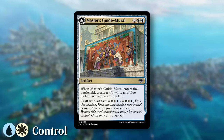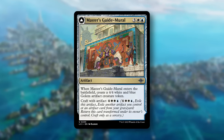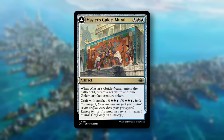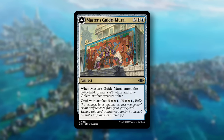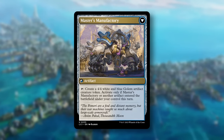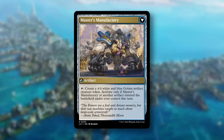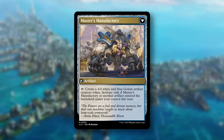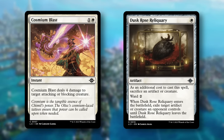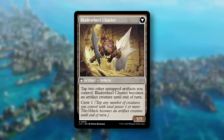Next up is Blue-White Artifact Control, and its signpost uncommon, Master's Guide Mural. For 3 White-Blue, we get an artifact. When it enters the battlefield, create a 4/4 White and Blue Golem Artifact Creature Token. Then we can craft it with another artifact for 7 mana, and it flips into an artifact that we can tap to create a 4/4 White and Blue Golem Artifact Creature Token, only if this or another artifact entered the battlefield under our control this turn. Use cheap removal like Cosmium Blast and Dusk Rose Reliquary, plus good blockers like Market Gnome to delay the game, then take over in the late game with powerful craft effects.